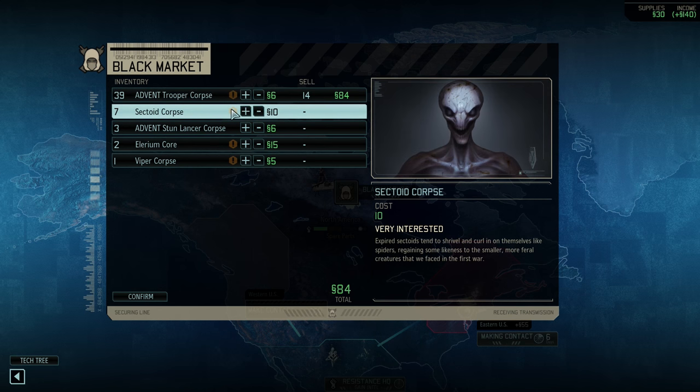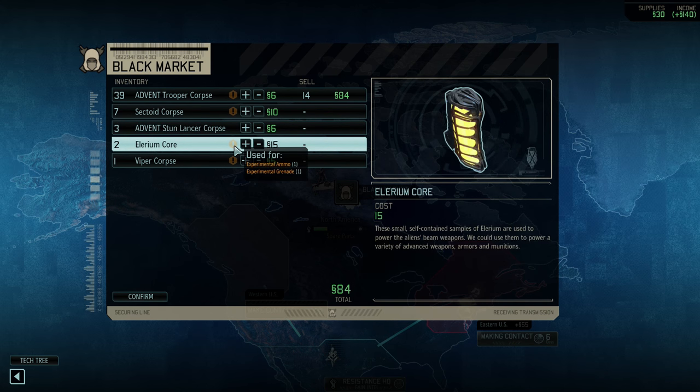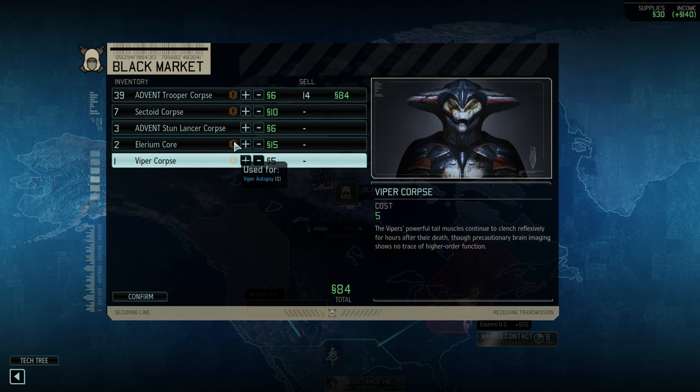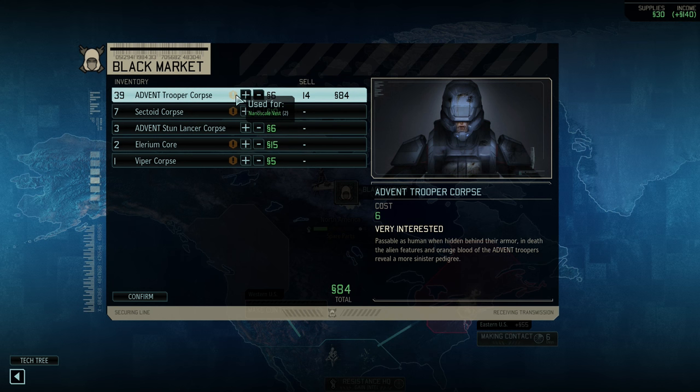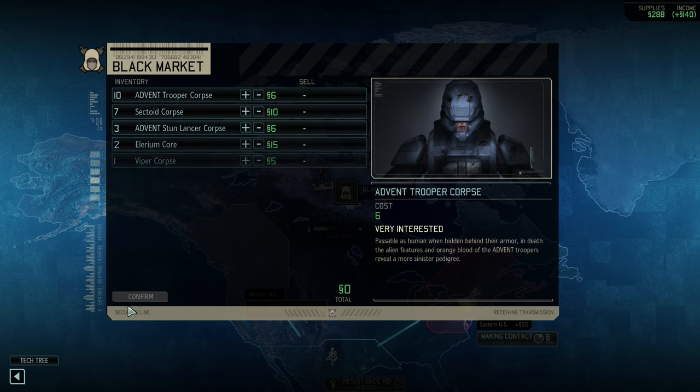I don't know what this exclamation point is. Oh! Yes I do — this is a mod which is fucking awesome. How it works is it shows you the things you have and what they can be used for when you're hovering over them, so you don't accidentally sell things you don't want. You can configure it — I haven't done so, this is just the standard version. These Advent trooper corpses are used for nanoscale vests — I'm probably not gonna buy any of those, so I could sell a bunch of these. There's another version of this mod where it'll show you upcoming research that these could be good for, and that's very helpful instead of referring to the tech tree.